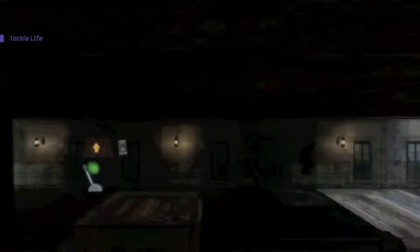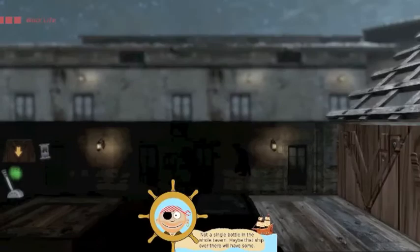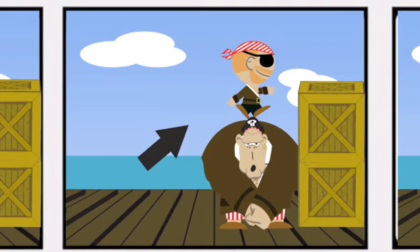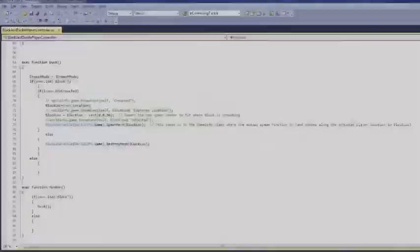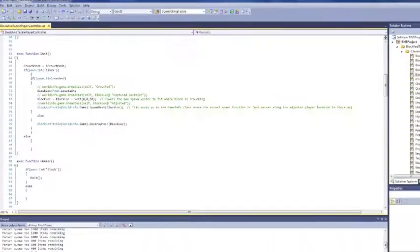One of the things that worked really well was trying to turn our conceptual mechanics into actual technical code, making UDK do things that it wasn't necessarily meant to do, specifically with a platformer. One of our core mechanics was this hunker down concept where Block would basically drop down and turn into a box that Tackle could then jump on. Getting that working was both an interesting learning experience but also one of the bigger challenges that we had. It kind of slowed us down for a while.